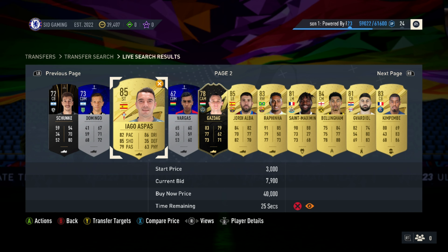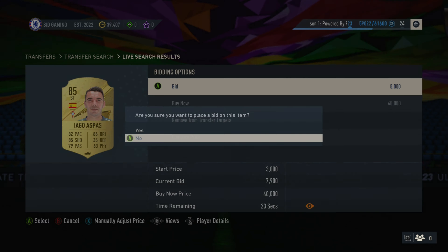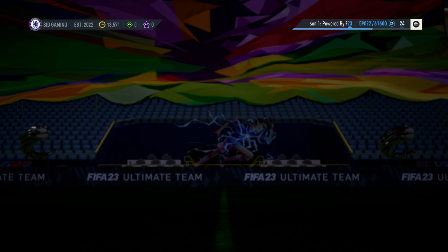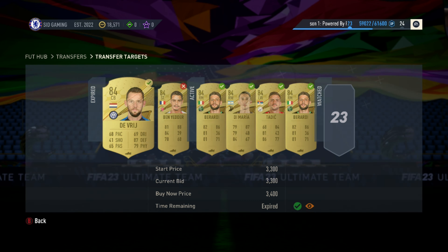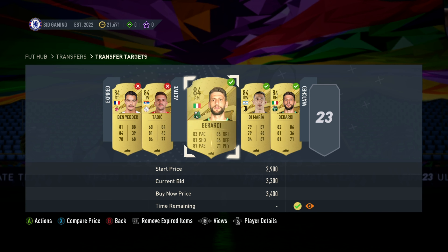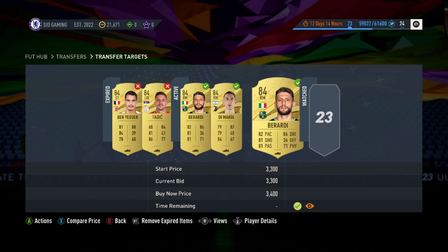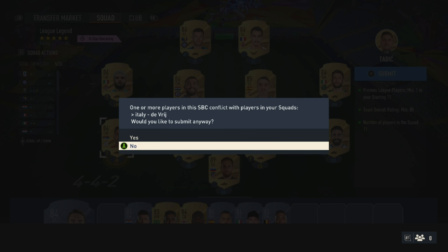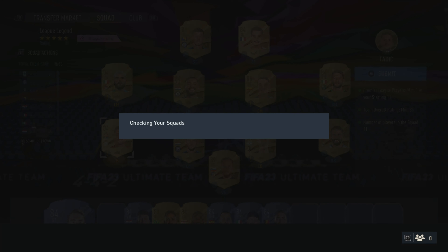85 is sorted. Now I'll just have to go and buy the 84 ones to complete the challenge. I've made some bids for the 84 players around the 3000 to 3500 mark. I got some, failed getting some, but fortunately I've got a squad which is compatible to close the challenge. Guys, I've completed the toughest of these five challenges.